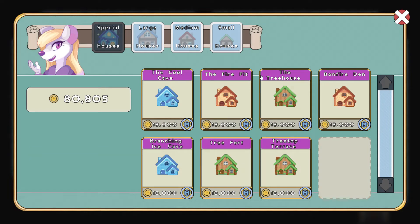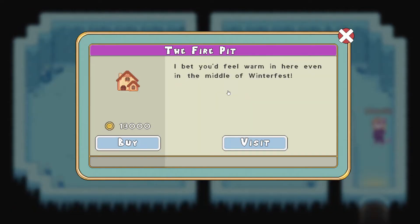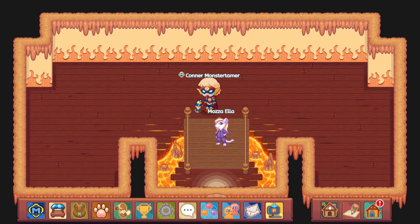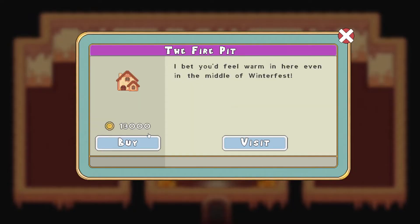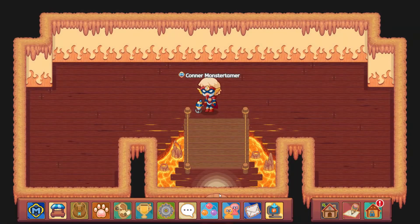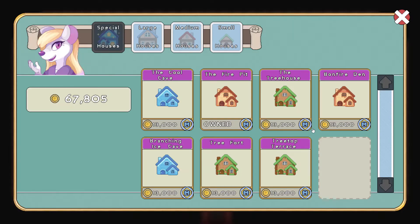I think we're gonna go ahead and go for the tree fort right now. Although, you know, it is kind of Halloween. So the fire pit — yeah, let's go into the fire pit. So we're gonna go ahead and purchase the fire pit here. We're gonna buy it. Would you like to move here? The movers will put all of your items back in your inventory and you won't be able to use your current house until you buy it again and move back. Yes, let's go ahead and buy this. So we'll have to buy the houses again in order to move into them.